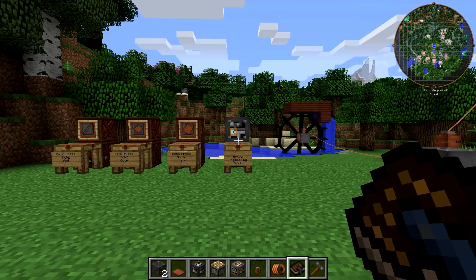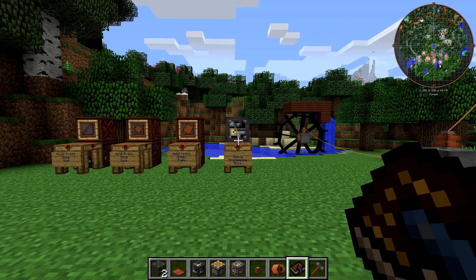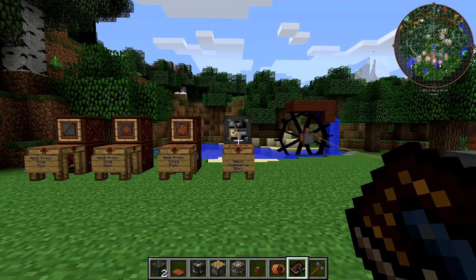Hello friends, SentinelH here, and welcome back to our immersive engineering tutorial series. In this episode, we're going to take a look at two multi-block machines. They're simple and cheap to craft, one of which — the metal press — is very useful. The other one I can't think of a huge use for, but it's probably got some uses, so you can let me know in the comments what you would use it for.